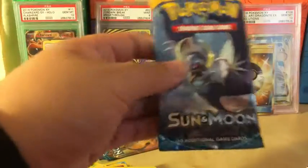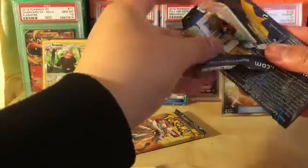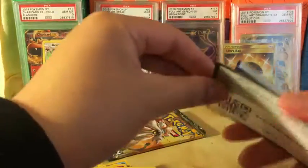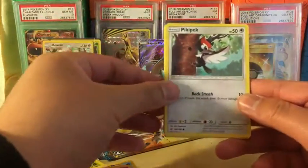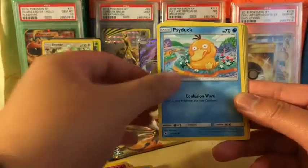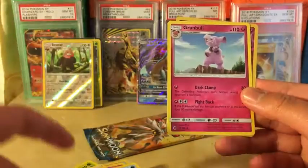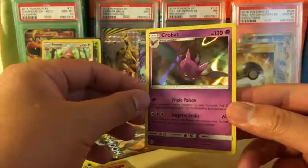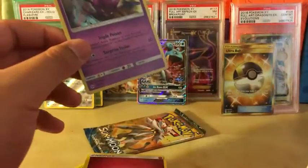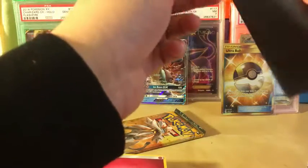We have two packs left. Can we get another Ultra Ball? I know it's not going to happen, but it's just for fun. I'd be happy with another secret rare or rainbow rare — but I know I'm asking too much. We got Eevee, Psyduck, Spearow, Dratini, Deino, Pokeball, Granbull, reverse holo Cutiefly, and the rare in the pack is a Crobat holo rare — very nice holo pattern! And a fairy energy. I'll get this card sleeved up.